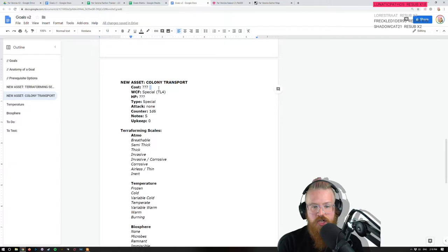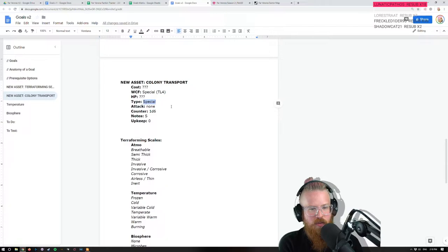You'll probably need a T-web or shipping combine or something to move it. This is just the box to put a person in. Let's maybe not — it's not a ship, I'm not making it a starship. It's a box. Stop thinking of it as being able to necessarily move itself. It'll have its own base move. Type: maybe it's a facility, or something like that.